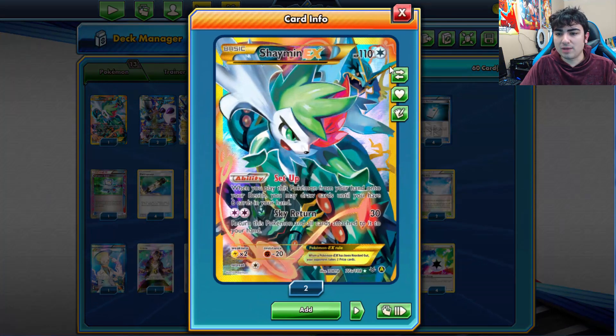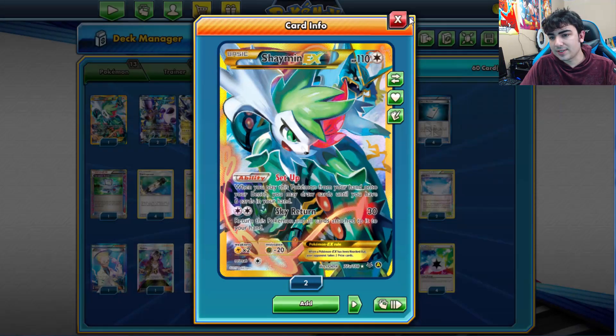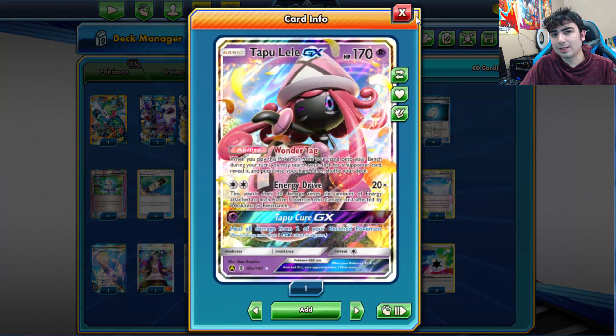For support we're running 1 Shaymin EX for benched draw up to 6, and of course 1 Tapu Lele to grab a supporter out.